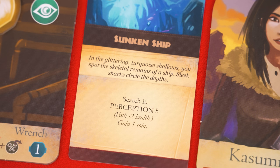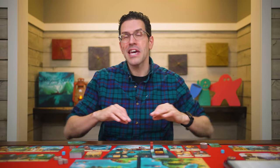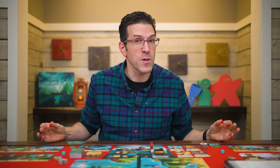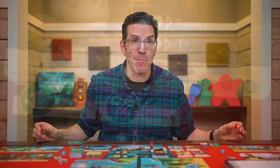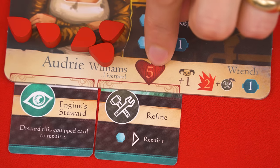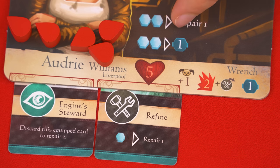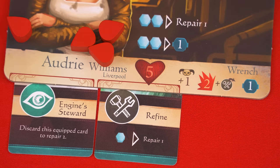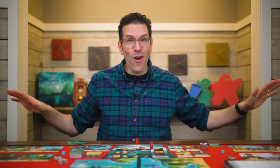If you fail and suffer damage, apply it first to any crew members who participated in the challenge by contributing their skill symbols. If no crew members specifically participated the active player assigns the damage to any crew members. When assigning damage place it as tokens on a crew member's board; when a crew member has damage equal to their health value they cannot take more — they aren't dead but can't attack, participate in challenges, or activate abilities until they regain at least one health. If all participating crew have zero health put remaining damage on any other crew members. If at any time all crew members have zero health the players are defeated.